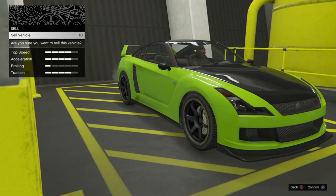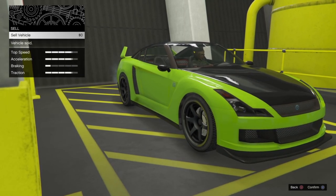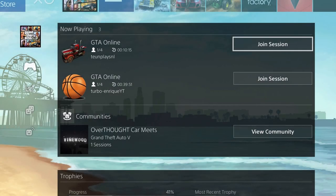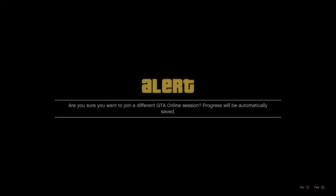You will get stuck on a black loading screen — this is why you need to be in an invite-only session. At this point, go and join any random friend on your friends list who will be in a different targeting mode. Most people play in assisted aim, so that's why I said to be in free aim. Just join one of your friends.